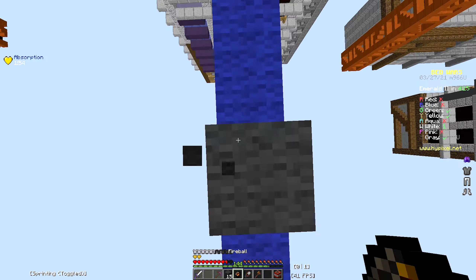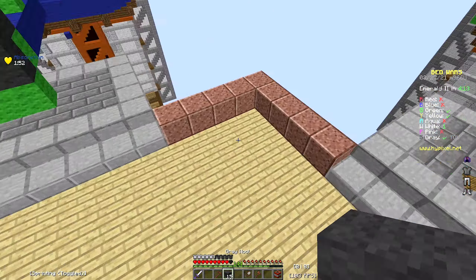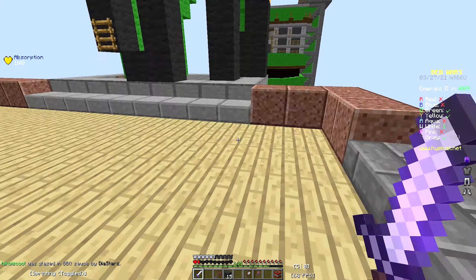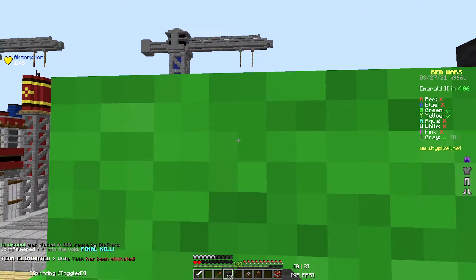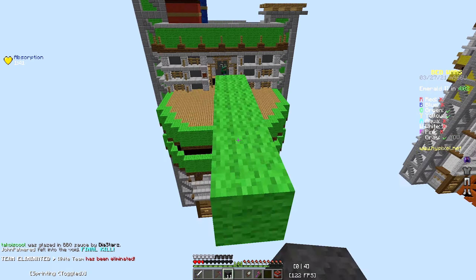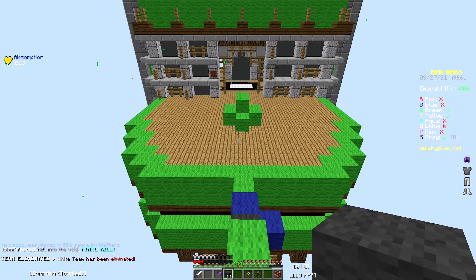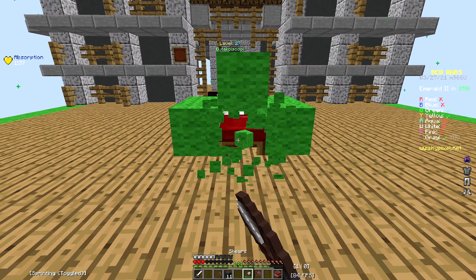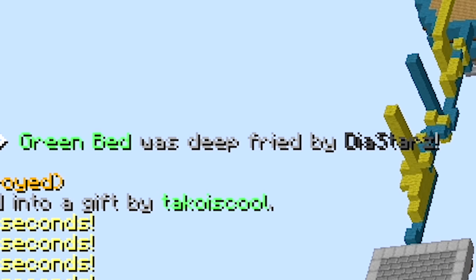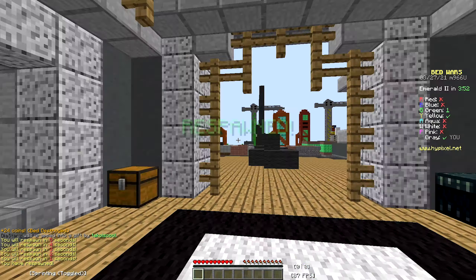Alright, finally. We made it somewhere. I think I can kill him. He took a lot of damage though. We killed him. Alright, now let's get his bed. There's a lot of damage here because he keeps TNT jumping and fireballing me. He's not looking — I think I can get his bed. There we go. We just got his bed, but he killed us. That doesn't matter.